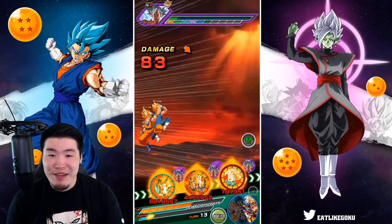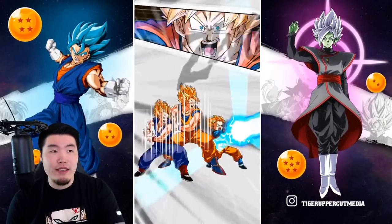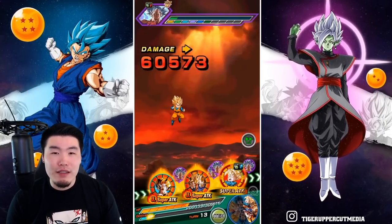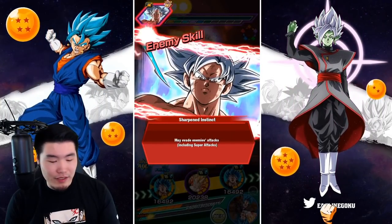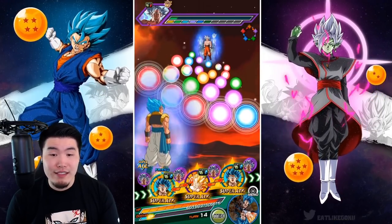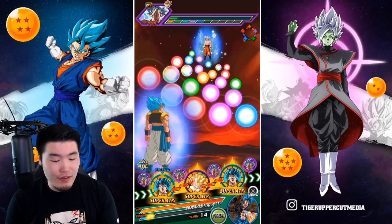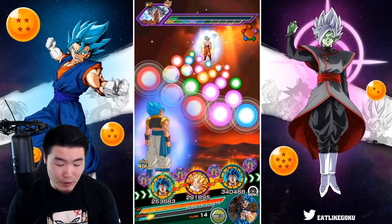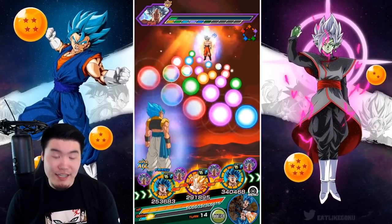With the type advantage and all that defense, nothing to worry about. This guy, along with the Vegito — the Infogito — they've held up really well over the past couple of years. They still hit really hard and still have some very impressive defense. And those guys are coming up on three years old on global, more than three years old on JP.